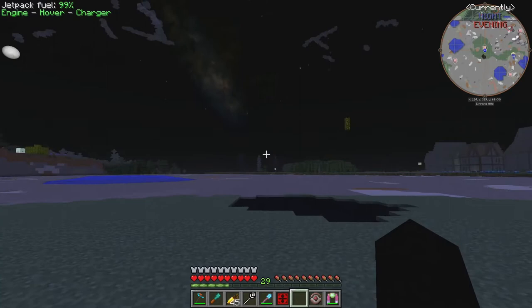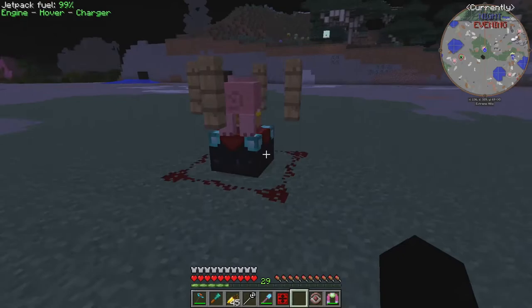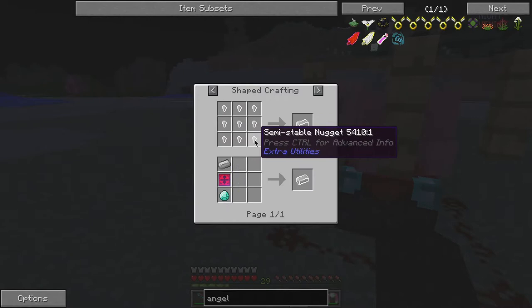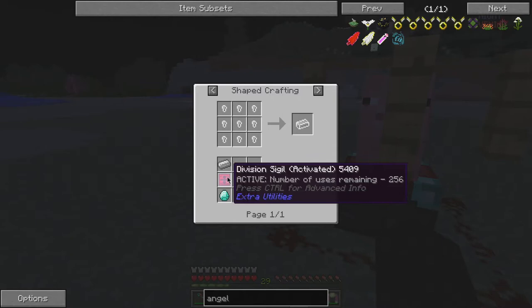Welcome to a brand new episode of our Minecraft modded survival world. Last episode we did the enderman farm, but we're over here now because I'm getting tired of this jetpack and want to upgrade to angel wings. To do that I need these unstable ingots, which are a royal pain to get.